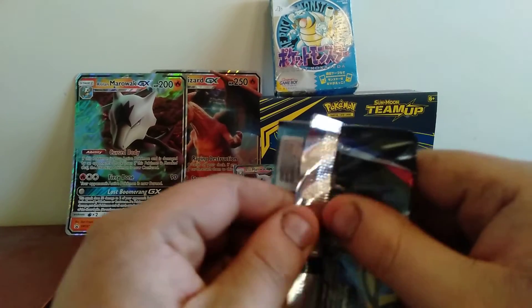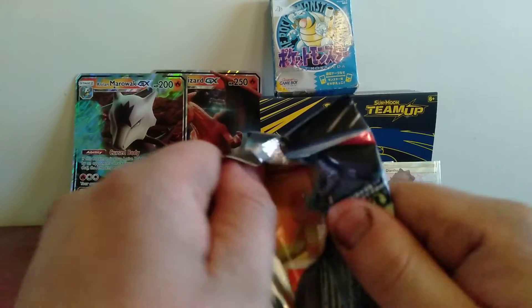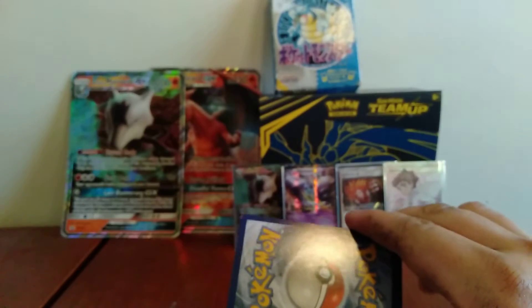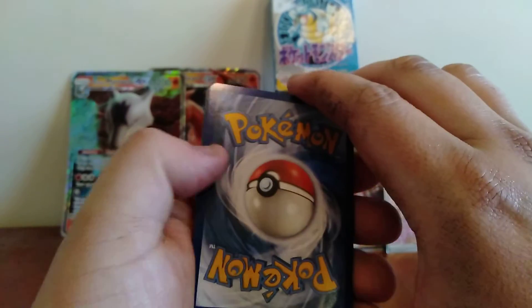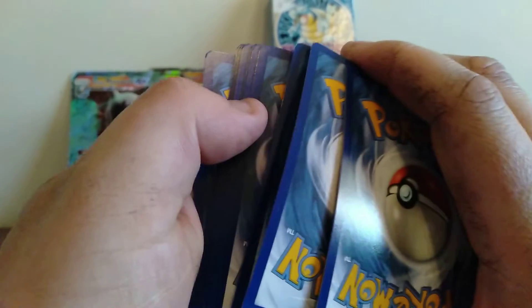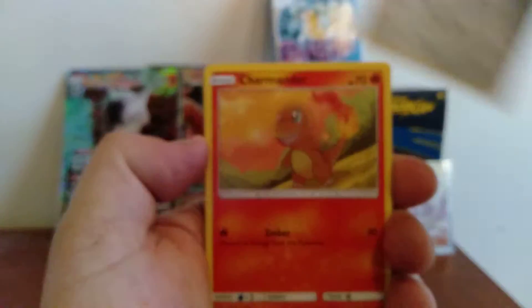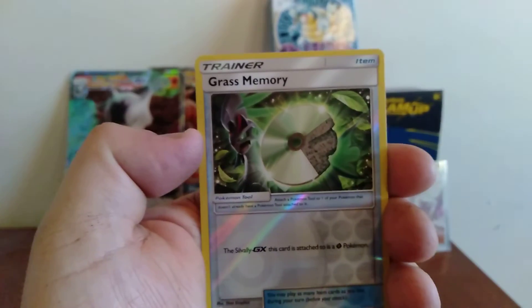Alright, time for Team Up — let's keep this awesome luck going! There's that Charmander... oh no, well I knew it had to end sometime, and they can't all be good so I can't complain. We got a Grass Energy, Tauros, Persian, Charmander, Staryu, Litten, Zorua, Weedle, Grass Memory, and the rare is a Ferrothorn. As I said, I knew it had to end sometime — they can't all be good.